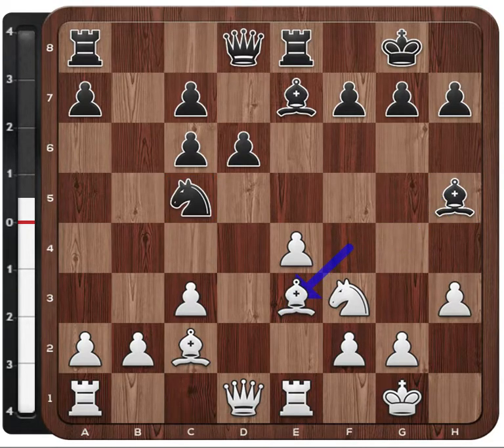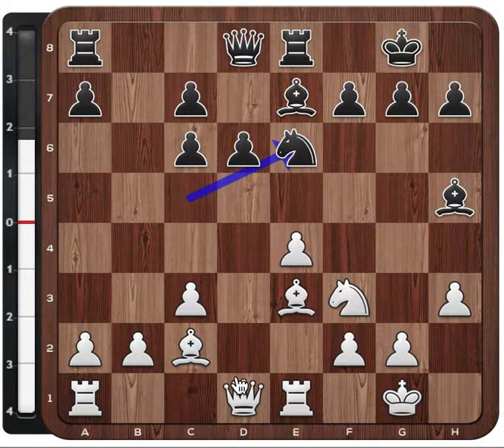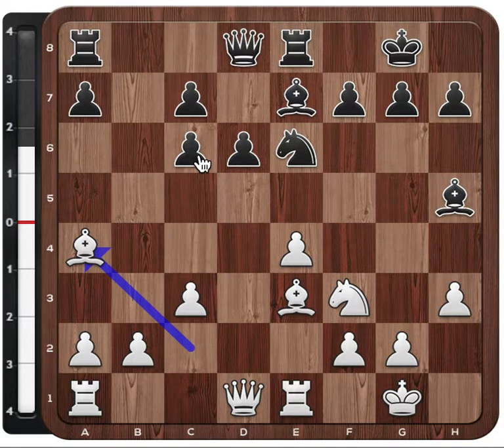White can play Be3 here, attacking the knight on c5. And the point is that if the knight moves, for example, to e6, white can simply attack the weak pawn on c6, which is pinned against the rook. White takes advantage of the fact that the bishop is no longer there to guard this diagonal, and there is not much black can do to protect the pawn. Black will lose a pawn.